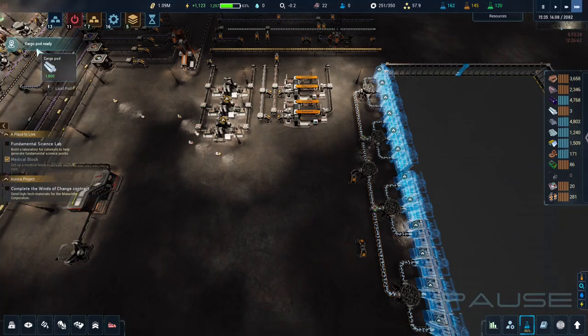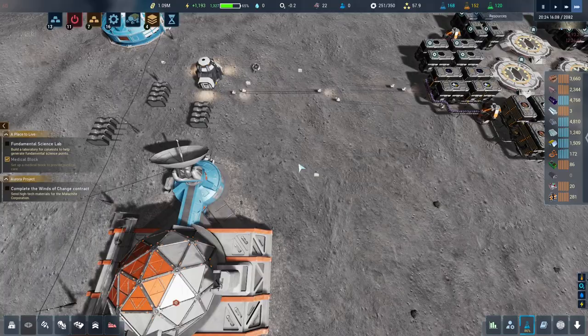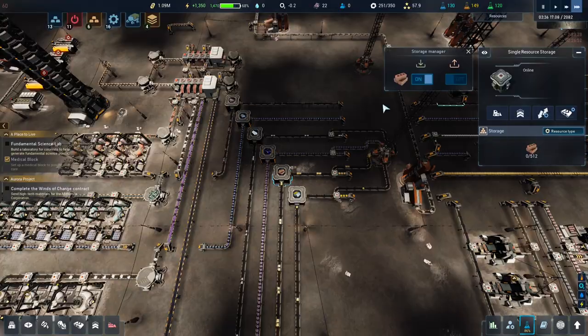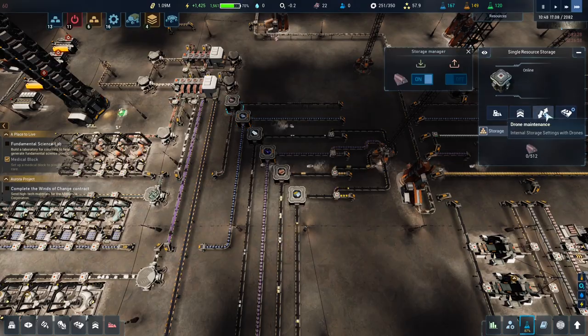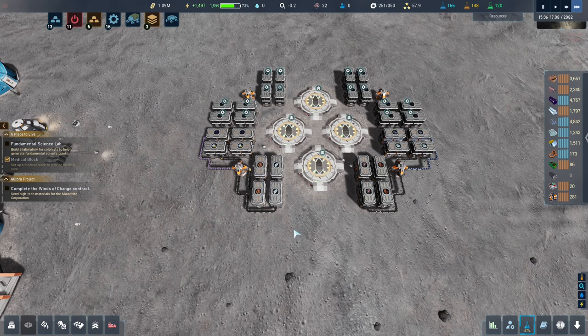We'll switch to the smaller one but there we go. We'll dump that here - these are set to drop off so they'll drop the titanium into these guys when done. None of them are set to pick up because there's no point - the pickup is upstairs.